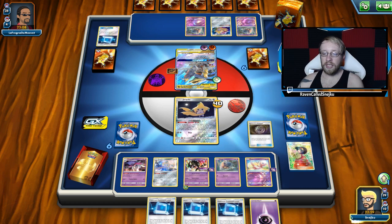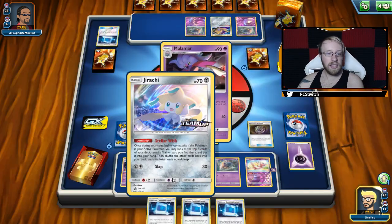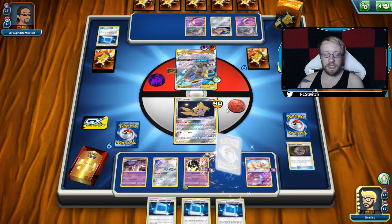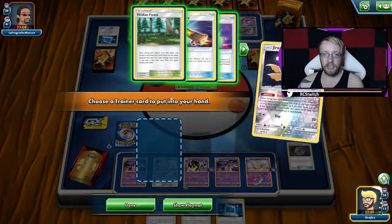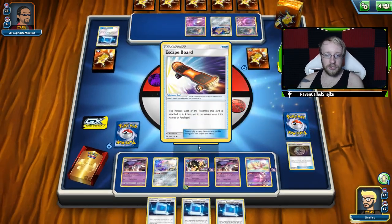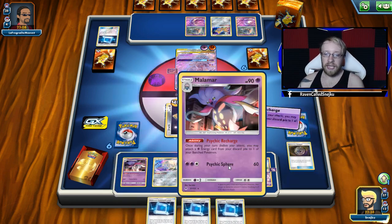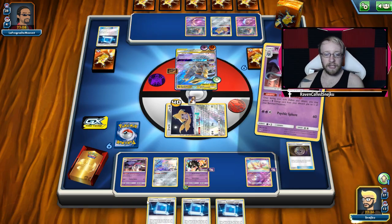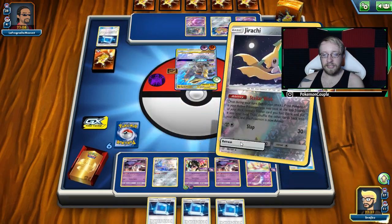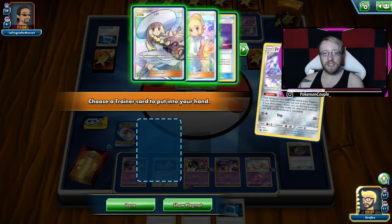Mysterious Treasure for another Malamar, and I'm discarding that energy. Let's not forget — we have to get those Malamars. Establishing Malamars is the priority when playing a Malamar deck. Escape Board — that's quite good, because Escape Board lets me retreat even while sleeping and play another Jirachi. Escape Board is just made for Jirachi in this deck. I still haven't played any Supporter, so we might be able to do it now from Stellar Wish with Jirachi.